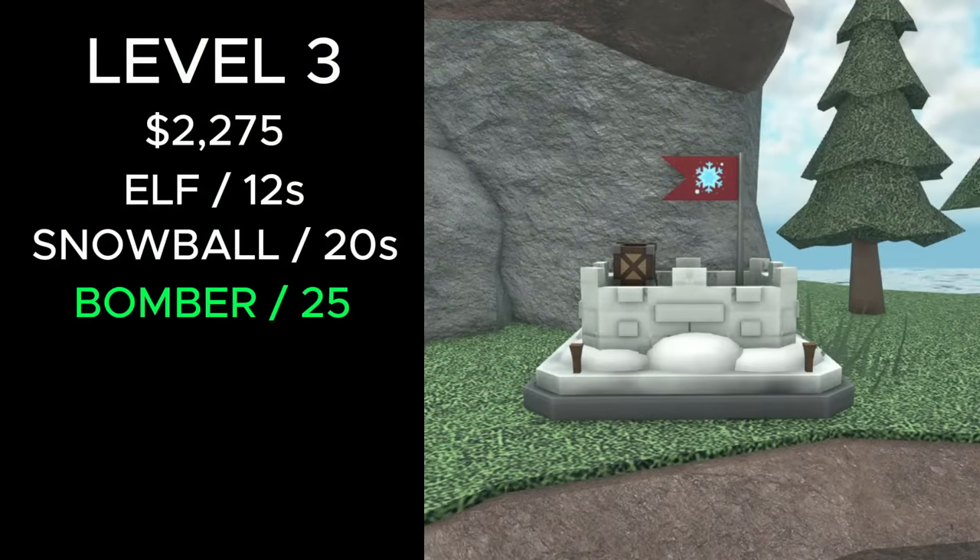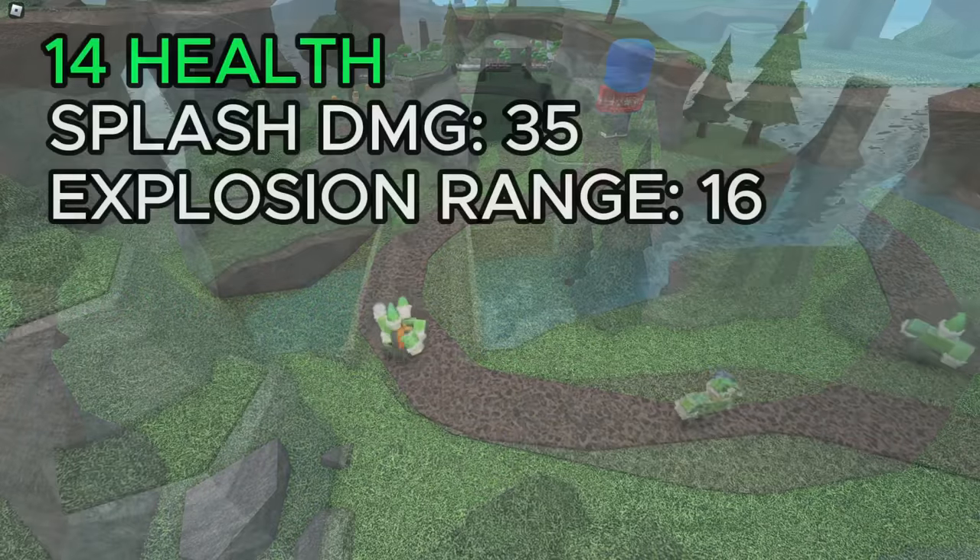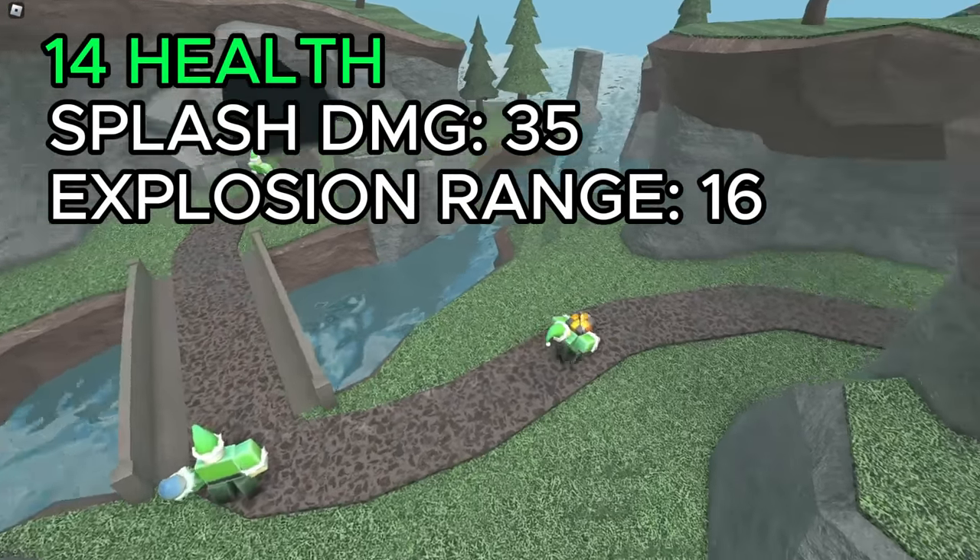At level 3, it costs a total of 2,275 cash and now also spawns bomber elves every 25 seconds. Bomber elves ram into enemies and upon dying create an explosion. They have 14 health, deal 35 splash damage, and have an explosion range of 16.